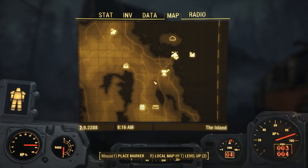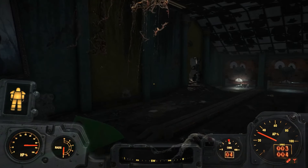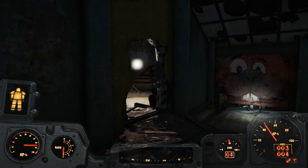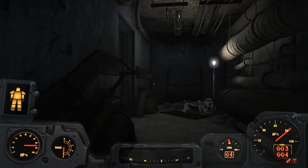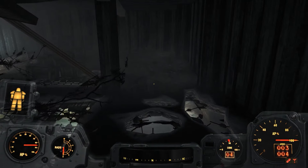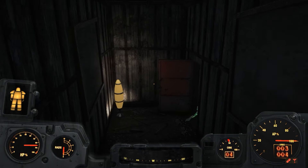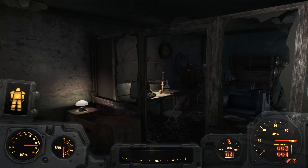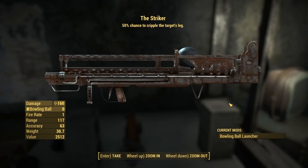After that we can go over to Beaver Creek Lanes, and when you get here you will need to clear out all of the ghouls, then make your way to the office on the top floor, and here you will find the Striker. This weapon can do a lot of damage if it's used properly, but it can be difficult to use. The perk on the weapon gives you a 50% chance to cripple a target's leg.